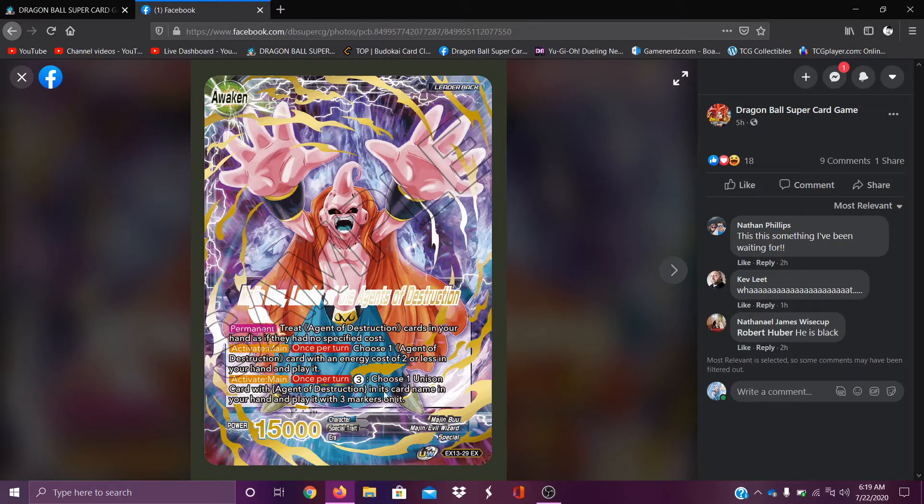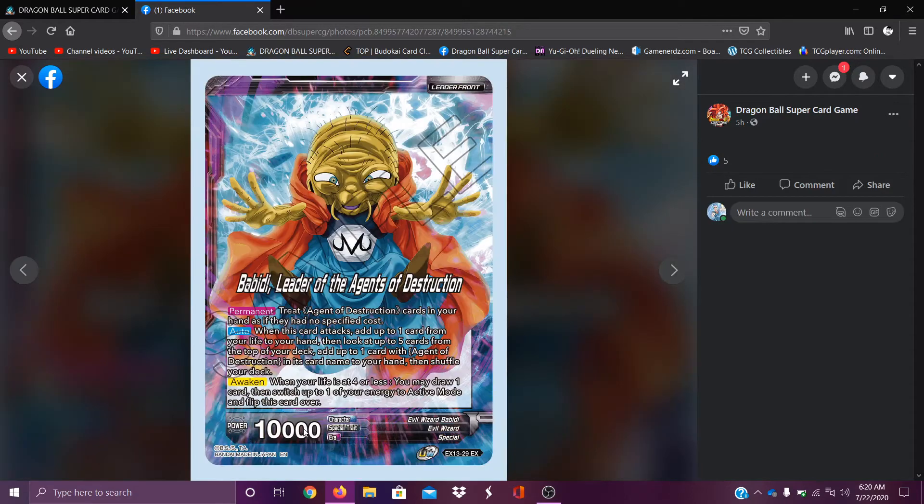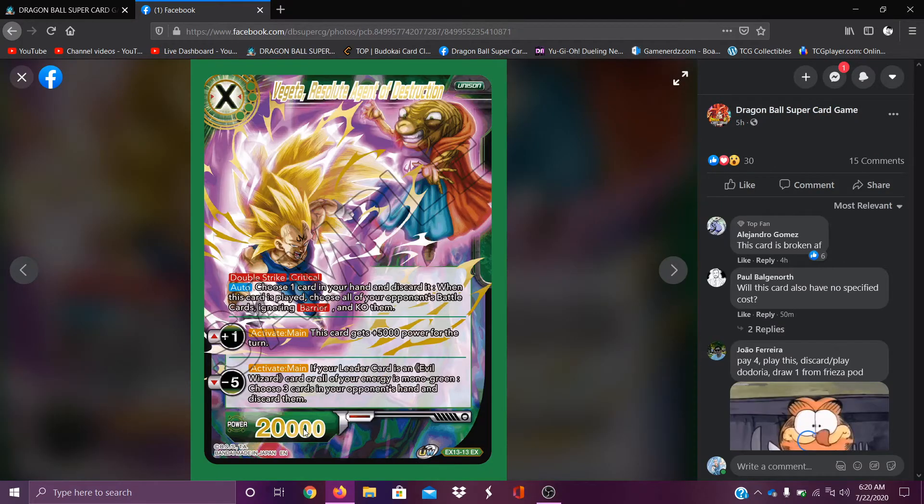Then we have the Majin Buu leader — Agents of Destruction. This art looks awesome, I love it. The hands look a little weird though, they look all puffy. Treat — same thing — choose one Agent of Destruction card cost two or less in your hand and play it. And for three energy, choose one unison card with Agent of Destruction card name and add it to your hand and play it with three markers on it. That's pretty cool — for three energy, playing an Agent of Destruction with three markers already on it. That's pretty good. This card looks awesome — this is what made me immediately impulse-buy this box.